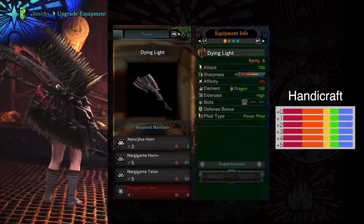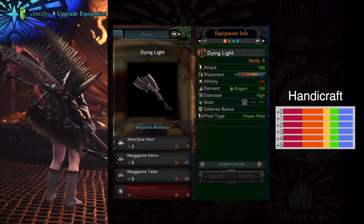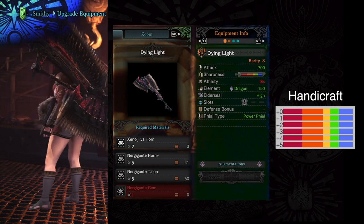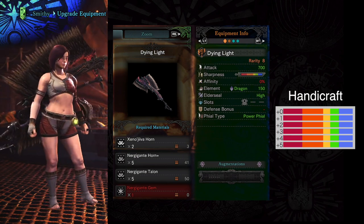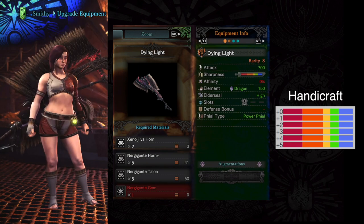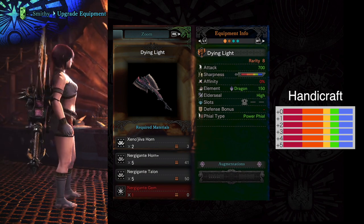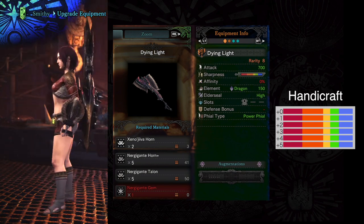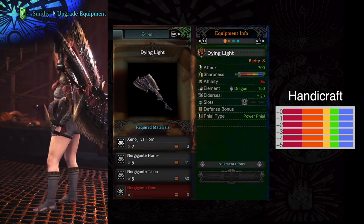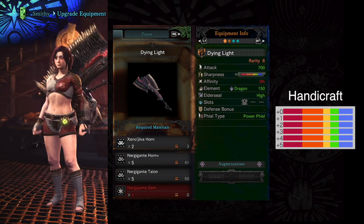For number 3, I do have to give it to Nergigante. Nergigante doesn't require any Handicraft. It's got high attack power, it's got that high elder seal, which is really good. It's a power phial type, and it gets a slot as well and one augmentation. The reason why this thing is really good is because it's just really well balanced, and the fact that you don't have to worry about Handicraft means you can use other skills like evasion distance extender, or evasion, or attack boosting skills, earplugs — all that different kind of stuff. So if you're looking for a weapon that has a lot of freedom, the Nergigante is definitely the place to go.